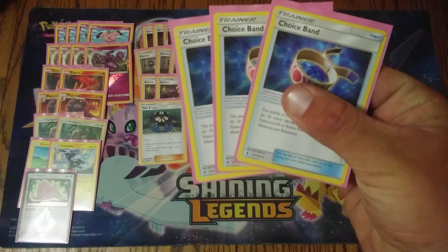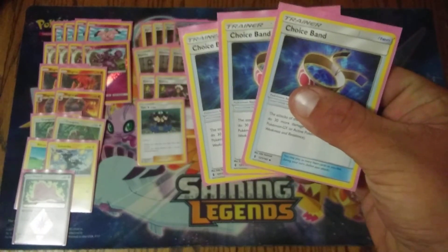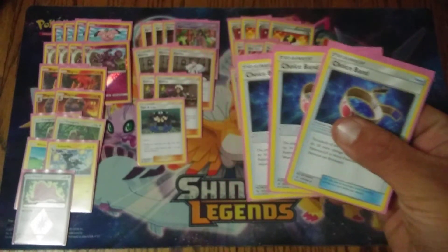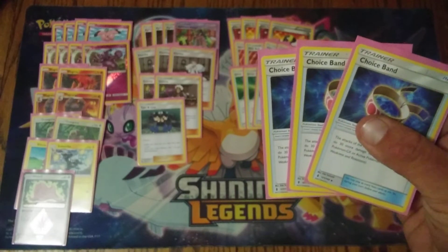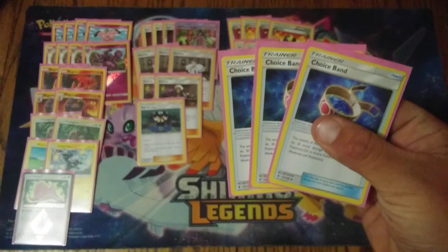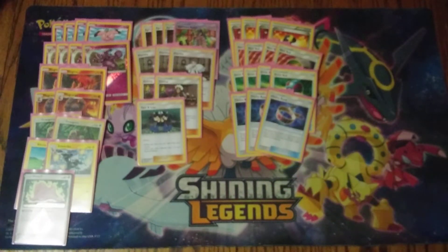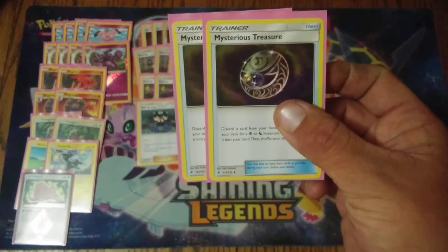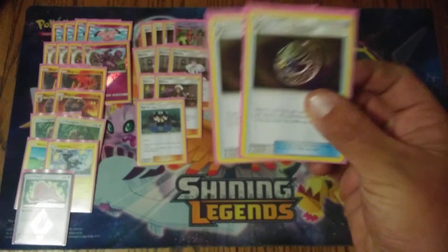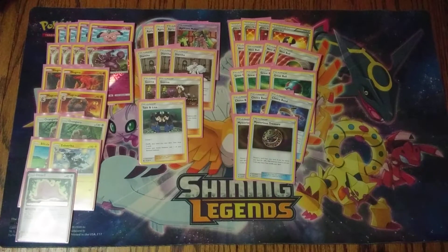Three copies of Choice Band, to deal that extra damage. All Out can hit for 190 with a Choice Band attached — good numbers against GXs like Tapu Lele at 170, Rayquaza and Pheromosa-GX at 180, and Buzzwole at 190. Two copies of Mysterious Treasure — we don't have any psychic or dragon Pokemon, but this card is solely used to thin your hand out. In the absence of Ultra Ball, Mysterious Treasure fills that void.